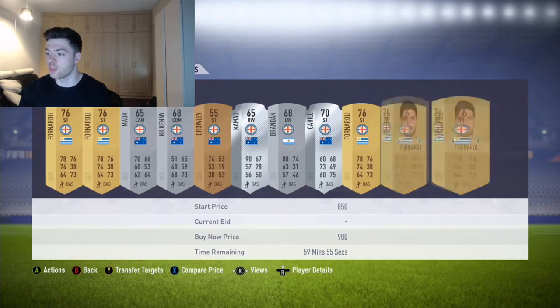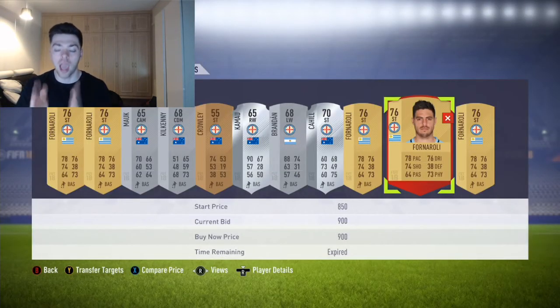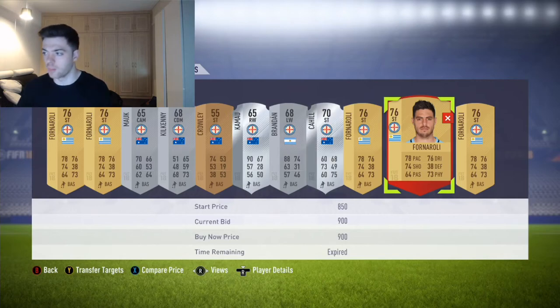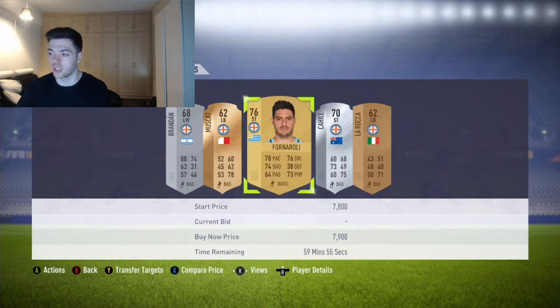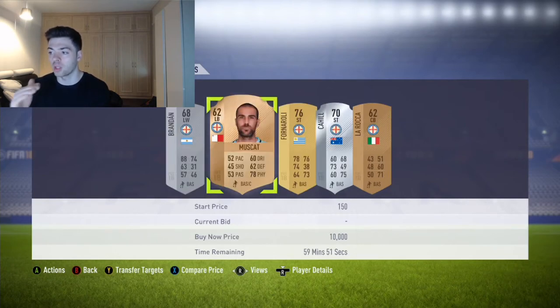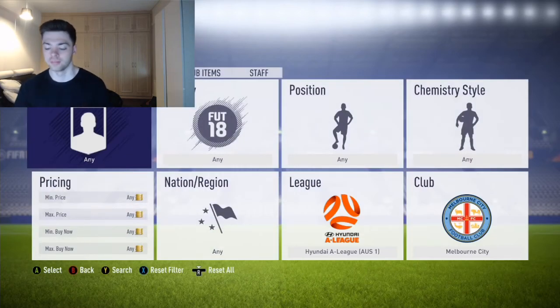No one can afford this - all 900 coins right there. Everyone has bots now, and we cannot make any profit on these cards directly. So this is how we're going to make profit on this - this is how we're going to take advantage of it.